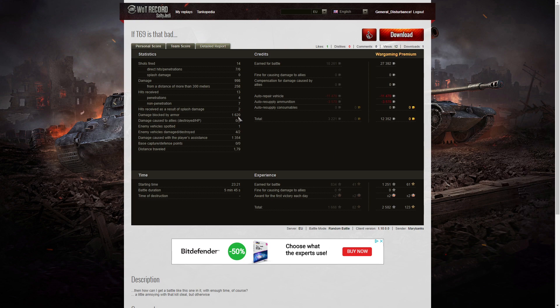She blocked 1620 hit points of damage in total, spotted one enemy vehicle, damaged 4 enemies, killed 2, and did 1354 hit points of spotting assist. On a premium account she earned 27,392 credits, and after repair and ammunition resupply costs of 12,352 credits, she received 1251 XP times 2 for the first victory — 2502 experience points altogether.